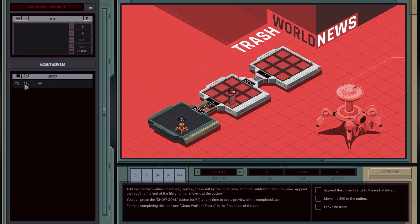In this one we've got to look at what's in a file. File 200 contains 72, 52, 4, and 60. We have to add the first two values, multiply the result by the third value, subtract the fourth value, append the result to the end of the file, and move it to the outbox. We'll LINK 800 and GRAB 200. Each XA has variables X, T, F, and M. F represents the file you're in. M is for passing variables between multiple XAs — you can use it as a global or local variable. T is a test variable for if-statements, and X is a general-purpose variable. We COPY F to X, which copies the first index to X.